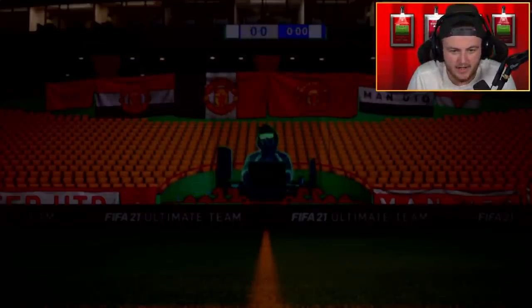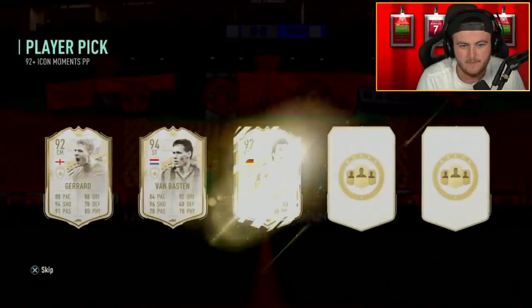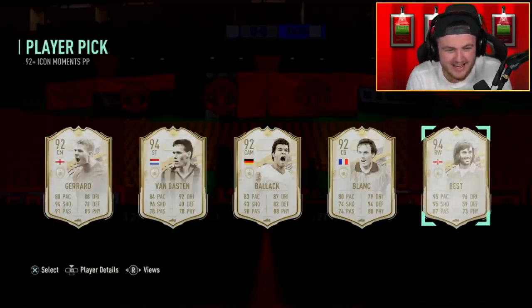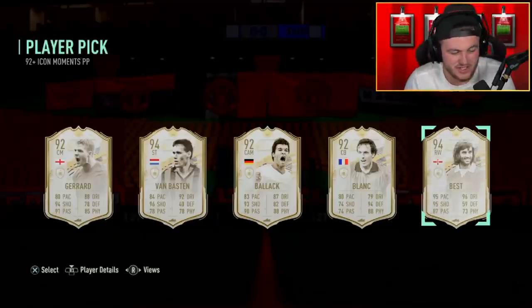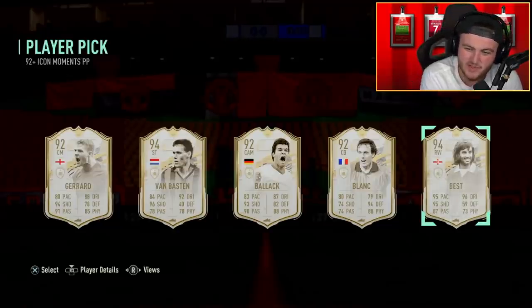92 icon moments player pick right here — can we get a decent player? Oh yes! Saved by the end slot — that is a W right there. We can see the United number seven shirt, he's got Ronaldo on. United's, I would say, joint best ever number seven. I mean George Best was just different gravy, wasn't he? What an absolute baller. Let's go, that is a W right there.